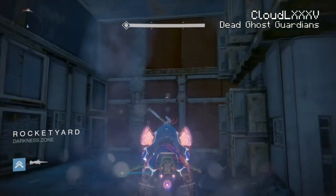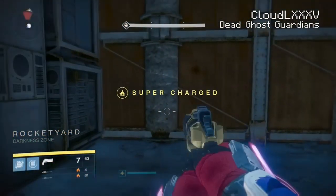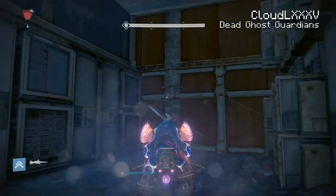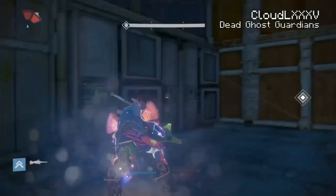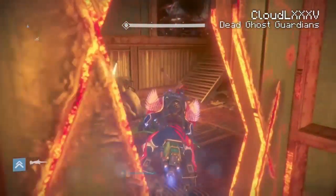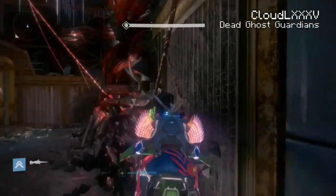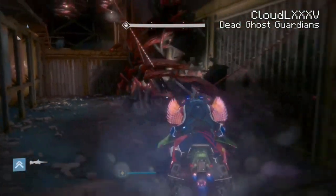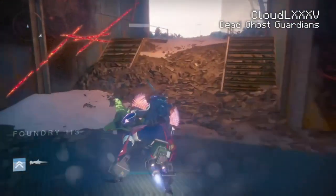Now let's come all the way back into the foundry and head back to the rocket yard, so I can show you guys that we are indeed still in this story mission. Look at that — back in the rocket yard, the darkness zone has reappeared, enemies behind the wall. As you can see, we are behind a closed wall — somewhere we shouldn't be. Sorry Bungie, I love you.